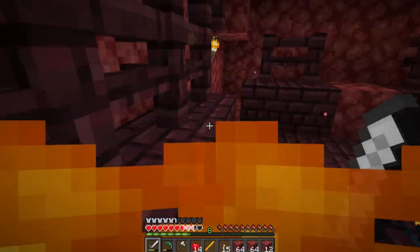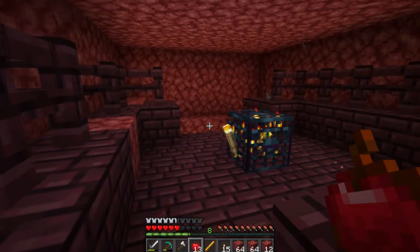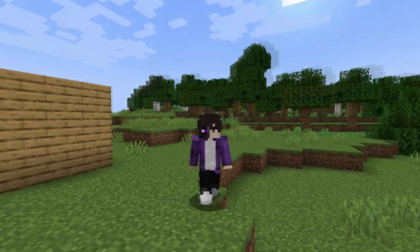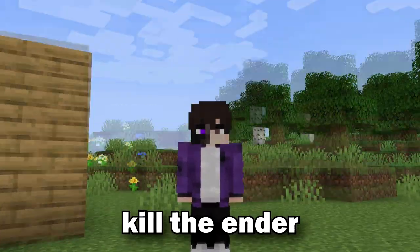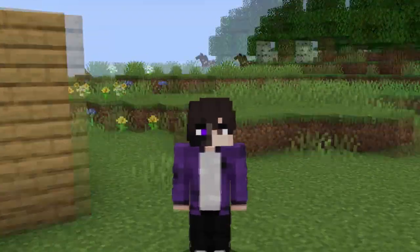After going into the nether, I ran around for a while. Somehow I found some nether stuff — that has never happened to me before. But eventually I found the nether fortress and I started farming some blaze rods. Back from the nether, we have all the materials we need to actually kill the ender dragon. But let's find out how we should kill the ender dragon, because we can't just do it normally.